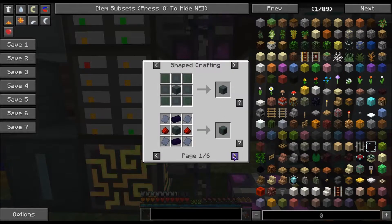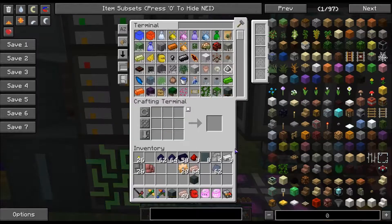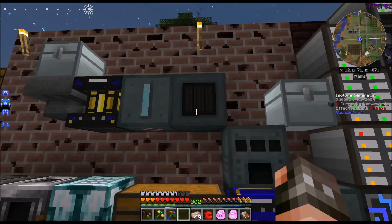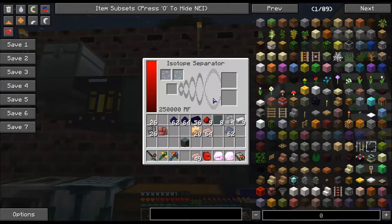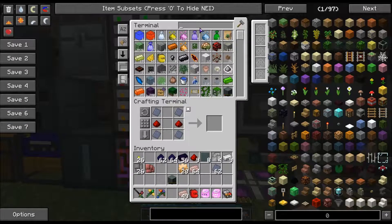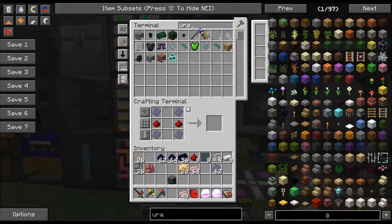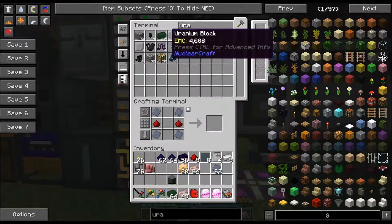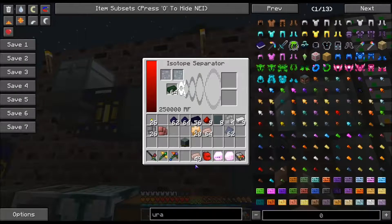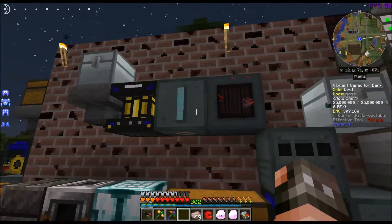There's all sorts of stuff — fission controller, isotope separator, which is what we want, so we'll go ahead and grab that. Now I believe I just put this down, give it power, and now I should be able to take uranium and put it in here. This doesn't take as long as I thought it would — takes 250,000 RF to do though.